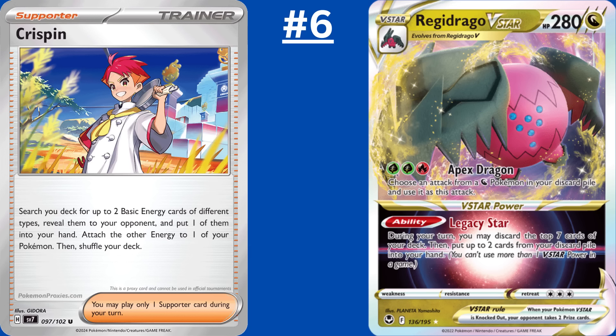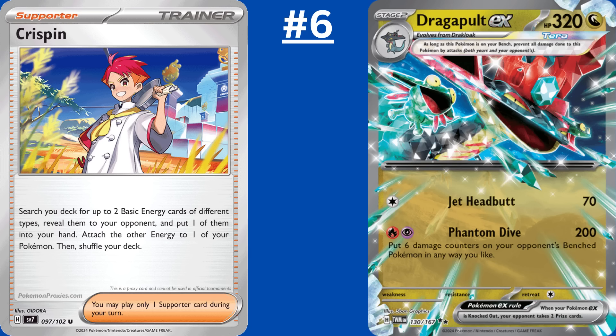Crispin has performed better than I expected in Japan — it grabs two basic energy of different types from your deck, attaches one to one of your Pokemon, then puts the other into your hand. You can use Crispin with Blissey EX or Arceus V-Star, but the strongest partner is Regidrago V-Star. This way you can accelerate a Fire Energy, then either manually attach a Grass Energy to Regidrago, or use Ogrepon's ability to attach that Grass Energy and draw a card. Dragapult EX and Raging Bolt EX can also take advantage of Crispin. Basically, if a deck plays two or more different types of energy, throw in Crispin and you have a way to easily accelerate energy into play.